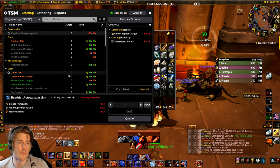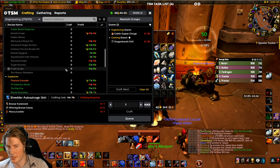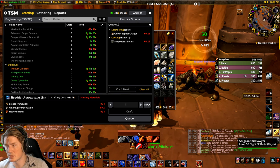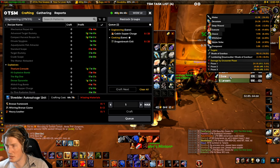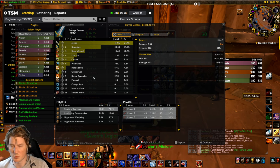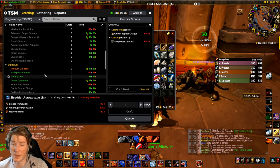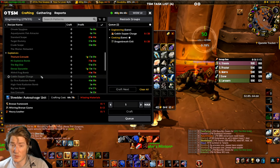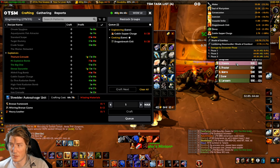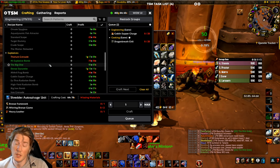We also sold some Thorium Grenades for a very high price. These explosives are extremely strong — they provide a lot of AoE damage. I didn't even hit that many with this Dense Dynamite, and it was still two percent of my damage on the Shade of Aran kill from earlier today. The Sapper Charge here was also two percent — it's very strong.